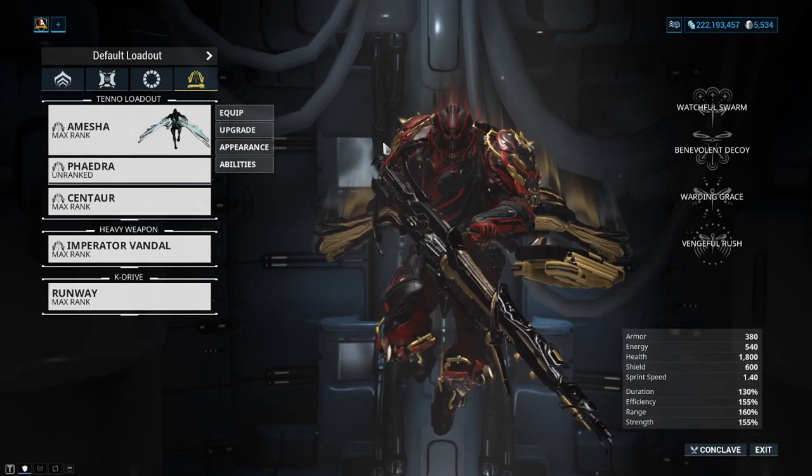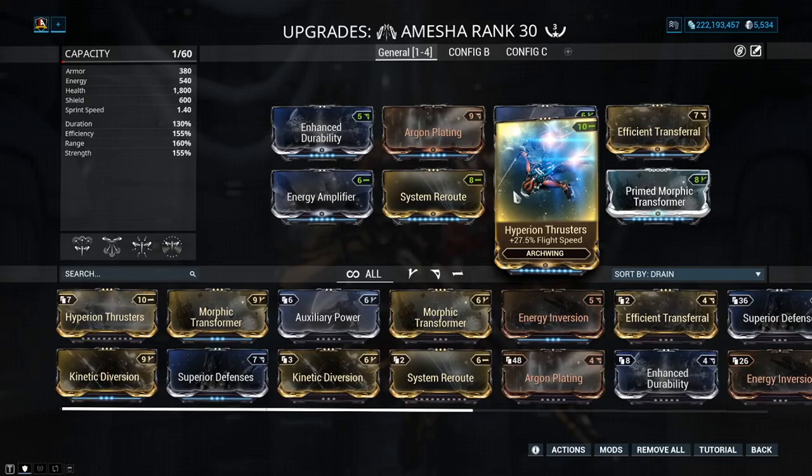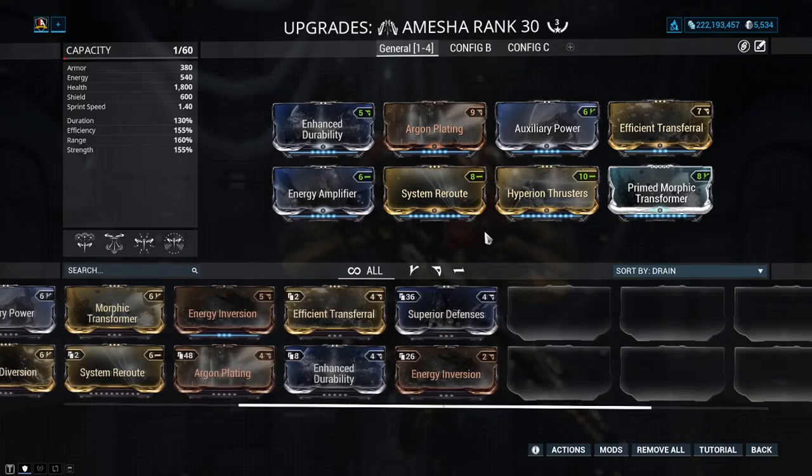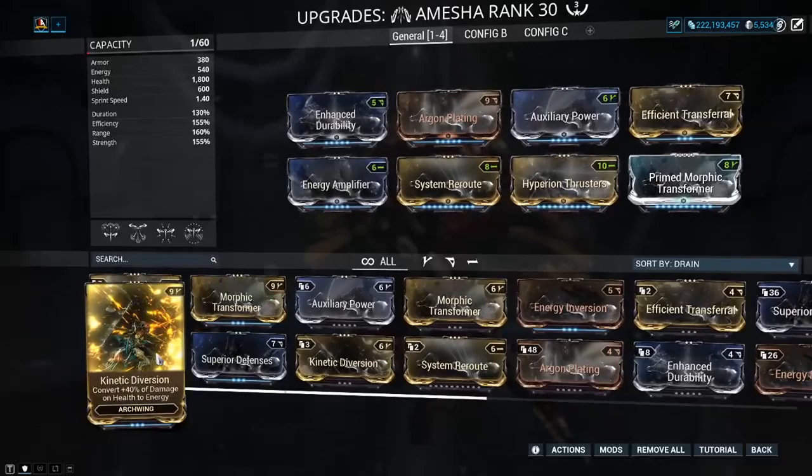Looking at the kit and upgrades of Amesha, what I'm running here is health, armor, extra power, duration, efficiency, range, flight speed — because I need to get from A to B nice and quick — and extra strength. We don't have an awful lot of mods to play around with. I do believe arc wing will get more of an overhaul at some point; I was expecting it when Empyrean dropped, but it looks like things are coming out in waves.